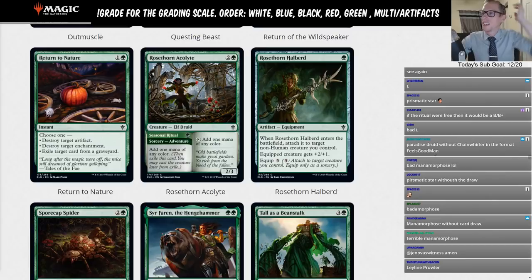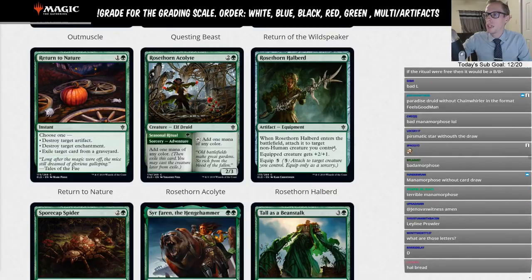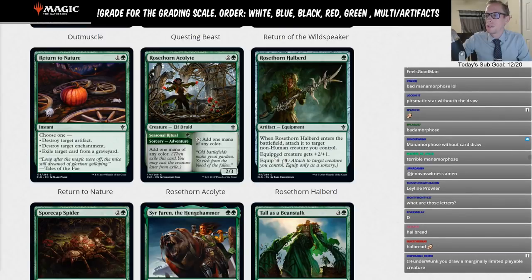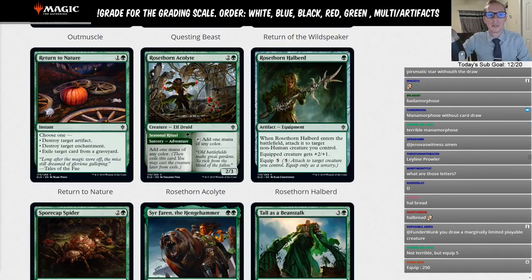Rosethorn Howlbred is a green Equipment — whenever it enters, attach it to target non-Human creature you control; equipped creature gets plus two/plus one. One mana to give a creature plus two/plus one is all right, but then the equip cost is five mana — so we're never putting it on anything else ever again. Might as well just be an Enchantment. L.